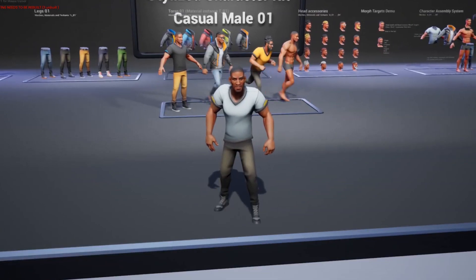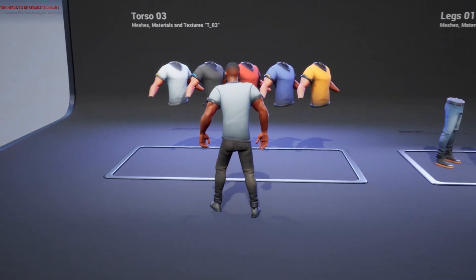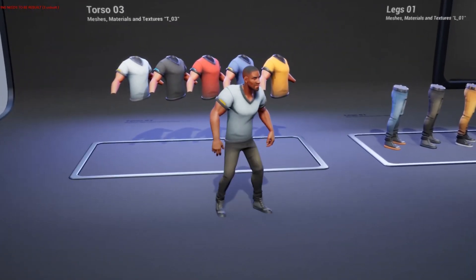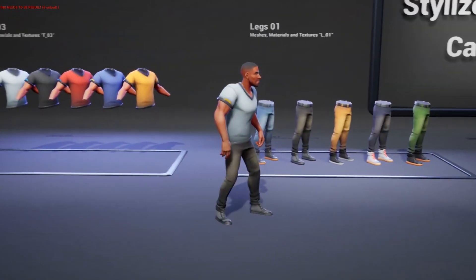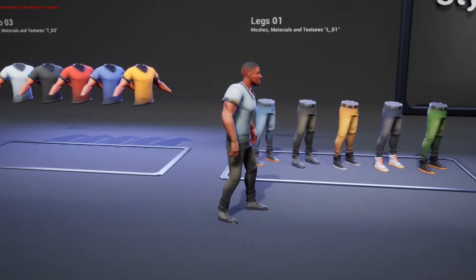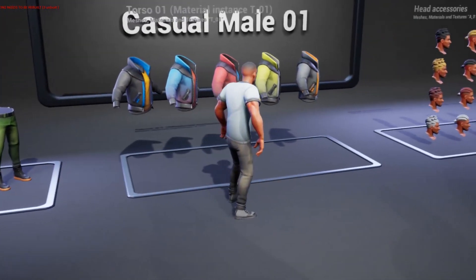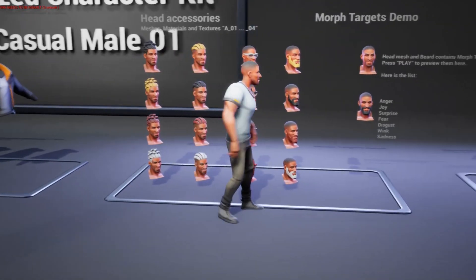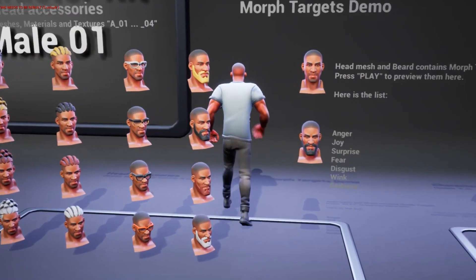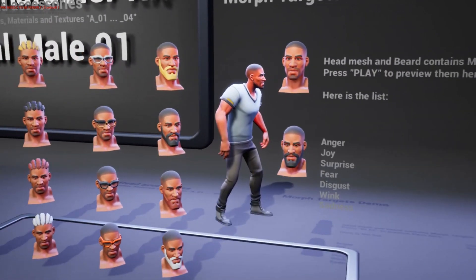Last but not least, this asset is free for the full promotional period — it's the Stylized Character Kit Casual Note 1. This is a modular set of characters with selectable torsos, legs, head accessories, and a naked base body so you can mix different styles and combinations. It comes with textures of up to 2K resolution and a vertex count per character between 23,000 and 31,000.